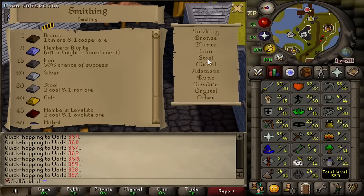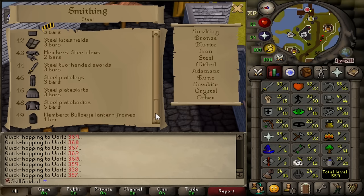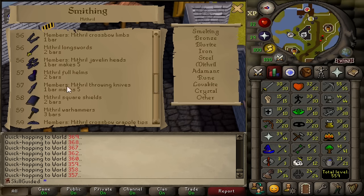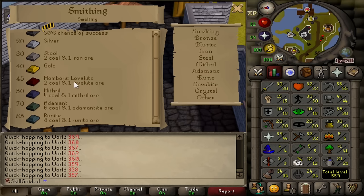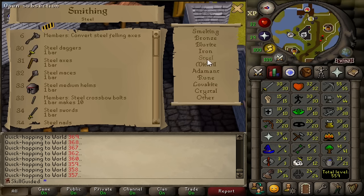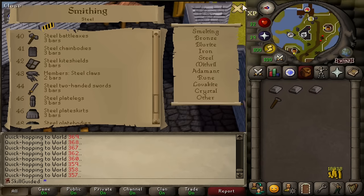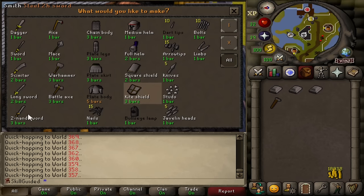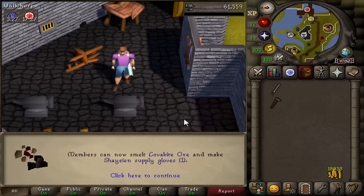Smithing is pretty smooth sailing towards 57. We've got a couple of Steel unlocks left, then the Mithril unlocks as we go through to level 57. We have our Steel Two-Handed Swords to make it to level 44, so let's smith those - Two-Handed Sword, not Kite Shield. And there's level 45 Smithing. Members can now smelt Lovakite ore.